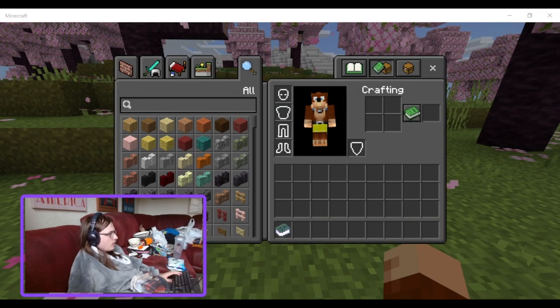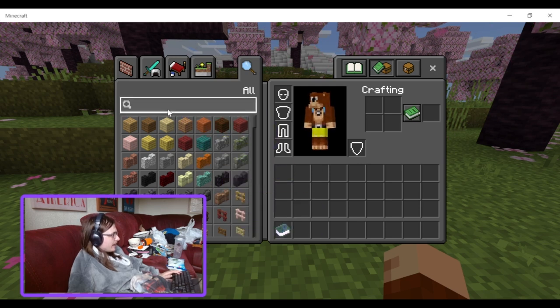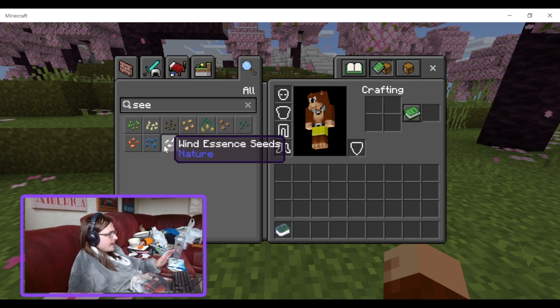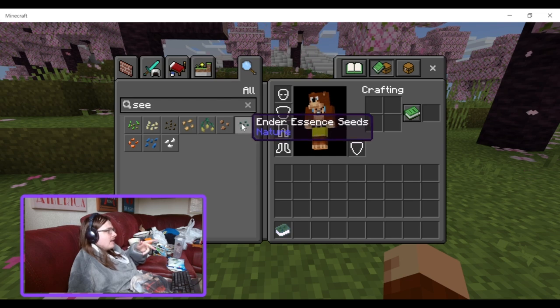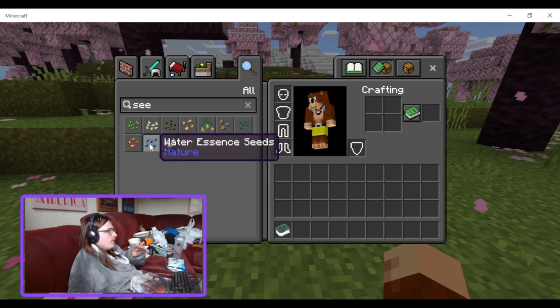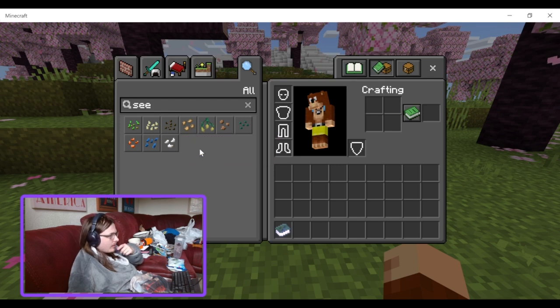Next up is the Elemental Crops add-on. You can get seeds for earth, ender, fire, water, and air essences. These drop from various sources: earth from mining ore, ender from killing endermen and shulkers, fire from killing nether mobs, water from killing water mobs, and wind from killing flying mobs such as bees and ghasts.